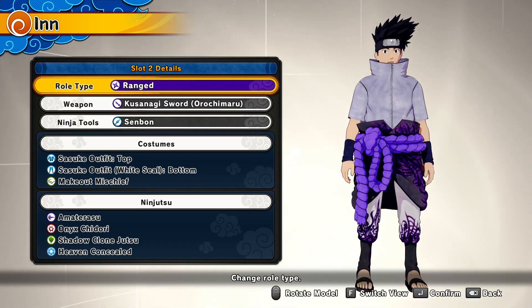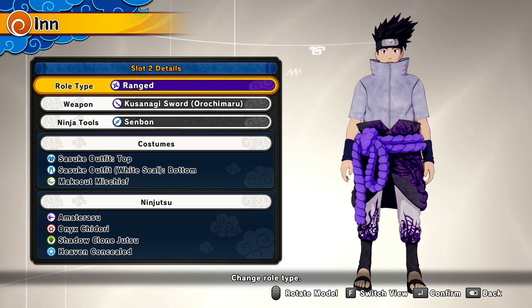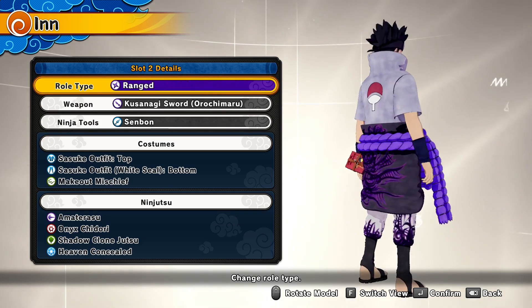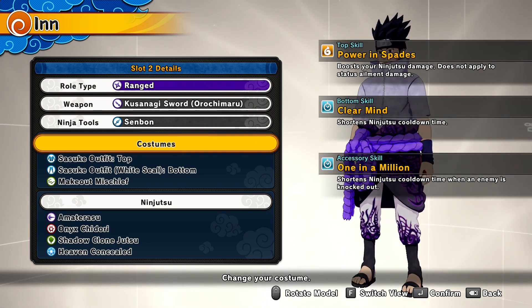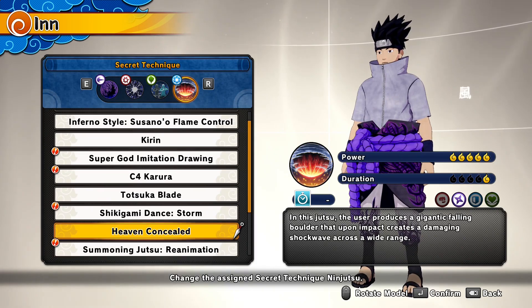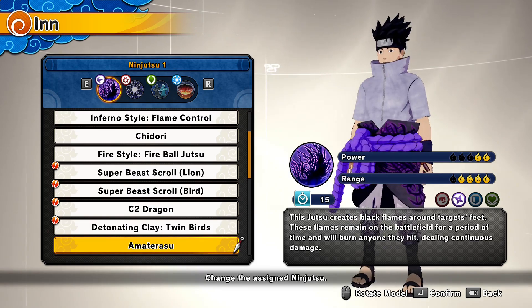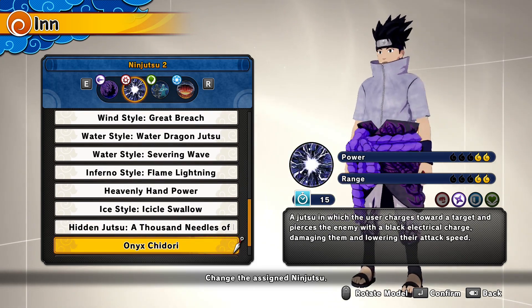Here is the build. As you can see, it is a ranged build — obviously, because that's Sasuke, all his jutsus are there. For the weapon, he uses the Kusanagi. It doesn't really matter which one. For the outfit, all you need is the Power Space and Clay Mines. That's it. For ninjutsu, we have the Amaterasu, which is such an underrated jutsu — it's amazing. And then we have the Onyx Chidori, which has newly become probably the most overpowered jutsu in the game. With these two jutsus, you're going to smack everyone left, right and center.